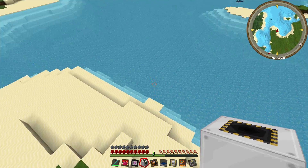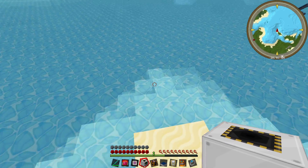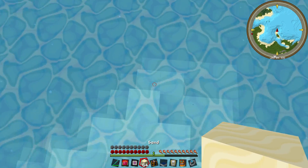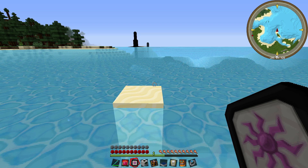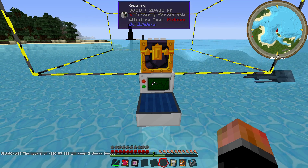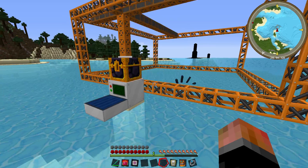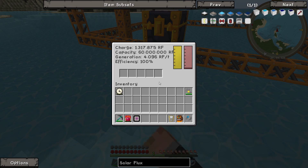This looks like a nice little meadow, let's put the quarry right here. Let's also put it somewhere on this island - we'll grab a couple of building blocks like sand, a stack. We'll build it over here, put down the quarry, set up a chest to catch the items, and plunk the solar panel against it.